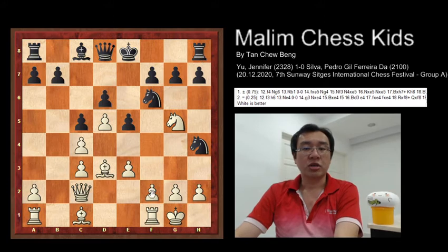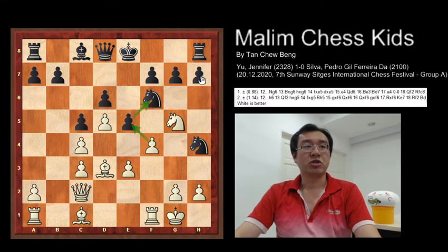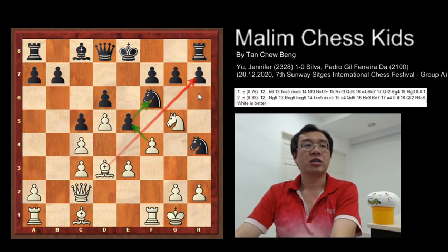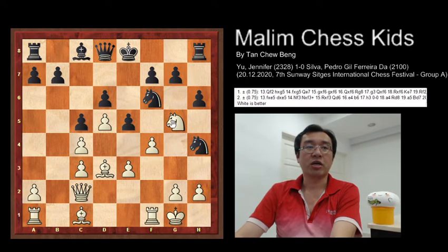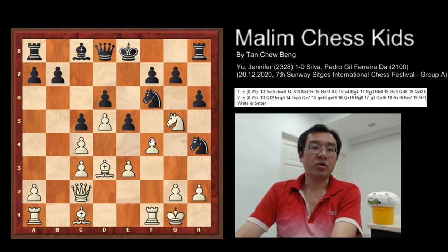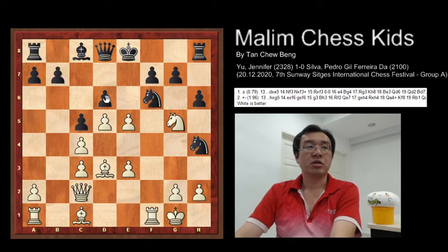Black plays knight to h4, and after this white plays f4. This is a strong move with the pawn able to capture the pawn and attack the knight. After capturing the knight, the bishop will be able to capture the pawn at h7, or you can use the knight to capture the pawn at h7. So after this, black plays h6 to drive away the knight, and now white just captures the pawn, attacking the knight, and after this the pawn captures again.